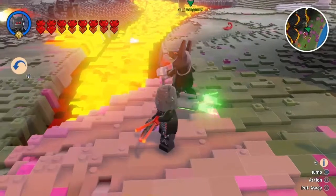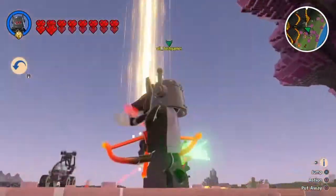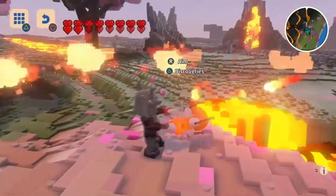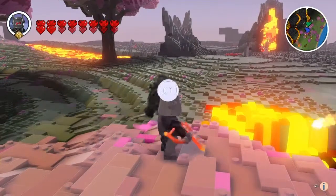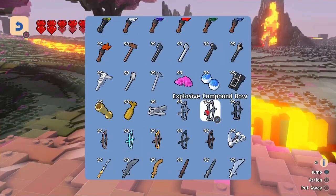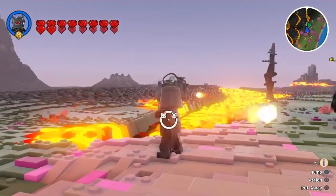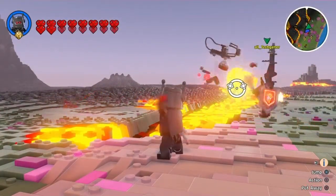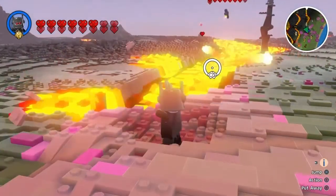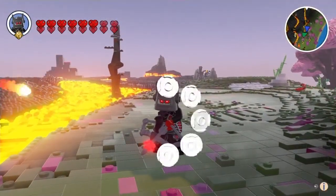Oh it's time - you ready? You want to see this special blue? I got the power - rapid fire! You're just flying around. This ninja is like running. Explosive compound bow! Where's the ninja? Come back here - oh he's dead, no he's not. Well there goes the ninja, he's dead now.